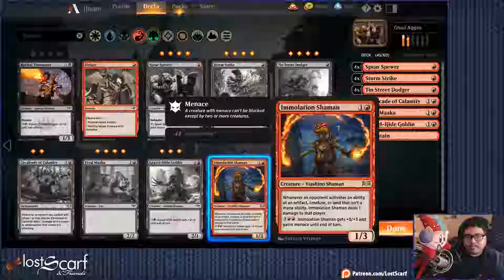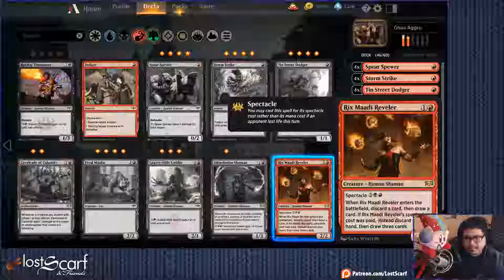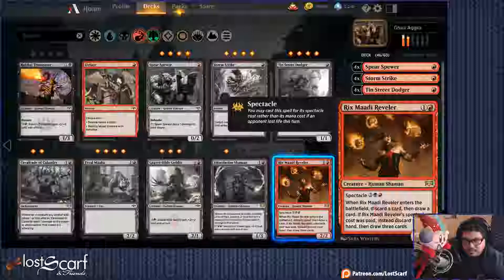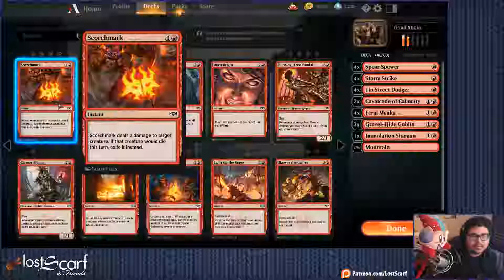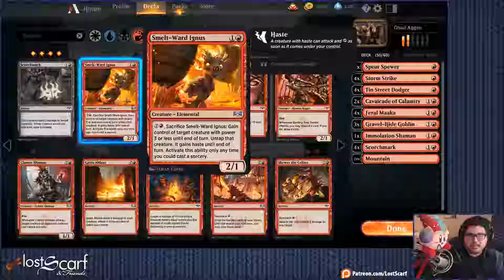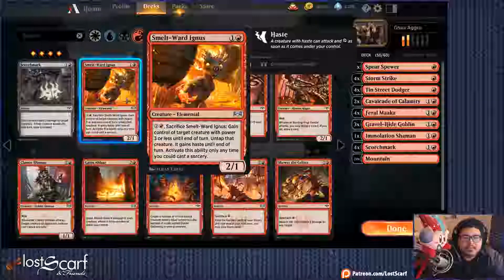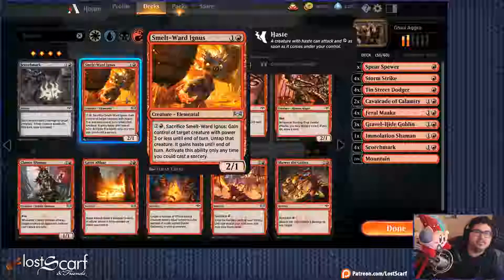Immolation triggers when an opponent uses the ability of an artifact, creature, or land that isn't a mana ability — deals one damage to the player, so not all that useful. Riximati: when it enters the battlefield, discard a card and draw a card. With Spectacle you discard your hand and draw three cards. Smelt Ward Ignis — sacrifice, gains control of target creature with three power, untap that creature, gains haste until end of turn.